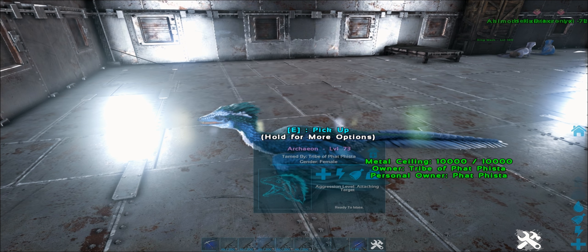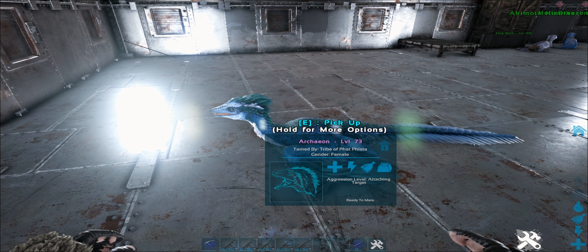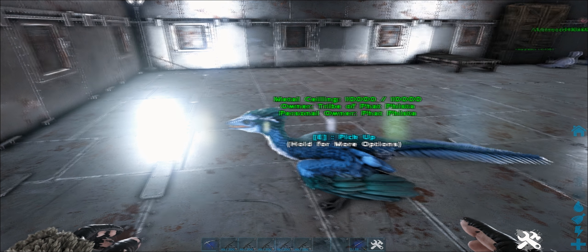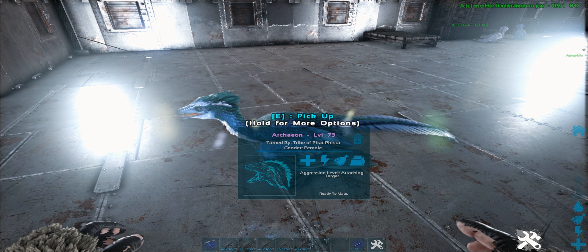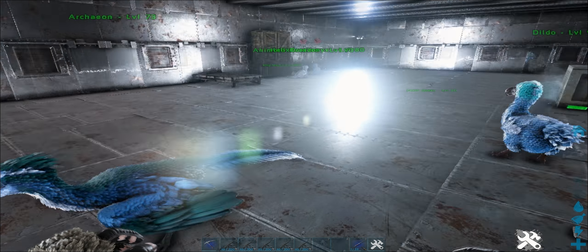And of course, Archeon the Archaeopteryx. Another one that's very easy to take care of, because I can get chitin very easily. It doesn't eat very often — I do have dino food drain turned right down, so it doesn't have to eat very often. Plus, chitin doesn't decompose or anything, so I don't have to worry about its food going off.